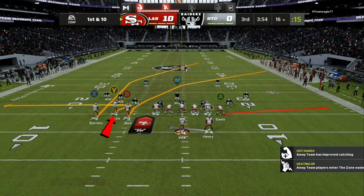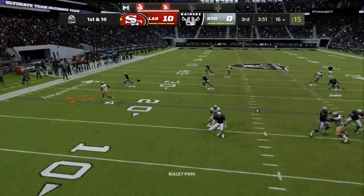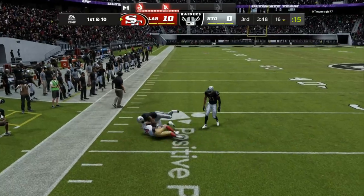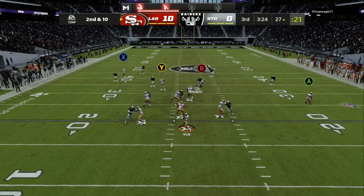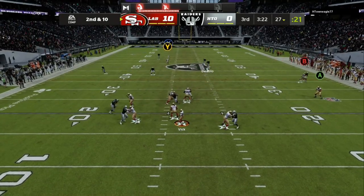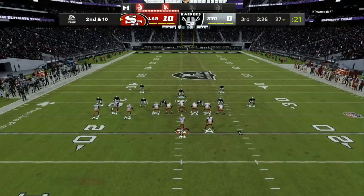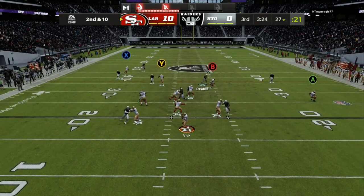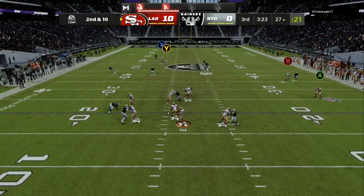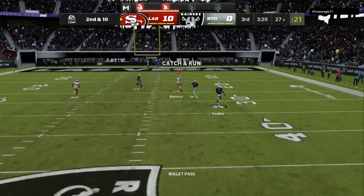Here we go once again — we're going to have our underneath route, and this time we're going to do a zig. We do hitch, we do drag, we do zig. Those are money routes, and then we have the two deep routes down the field. We're able to hit the zig underneath — this is all mind control offense. All you're doing is making your opponent change his zone depth. Once we hit underneath once or twice, mix in a run, then we can go back over the top for the two unguardable routes. You have the X that is unguardable, and then you have that crossing route that is unguardable.